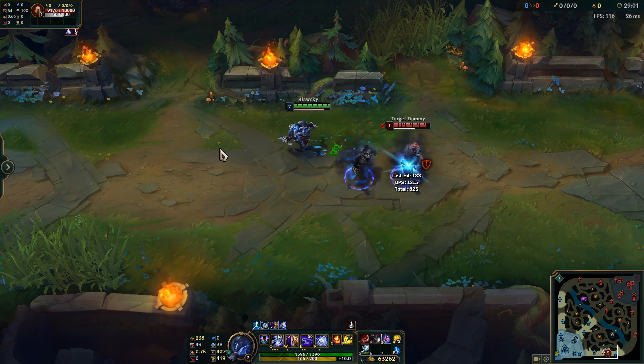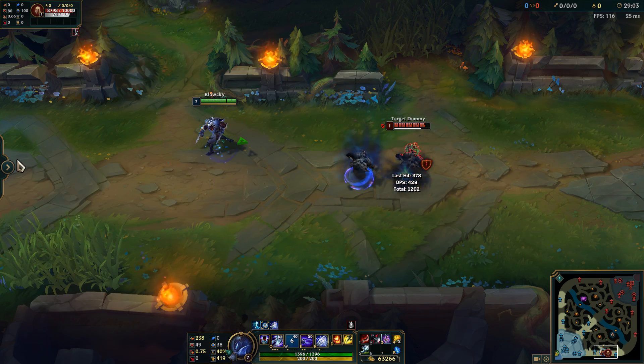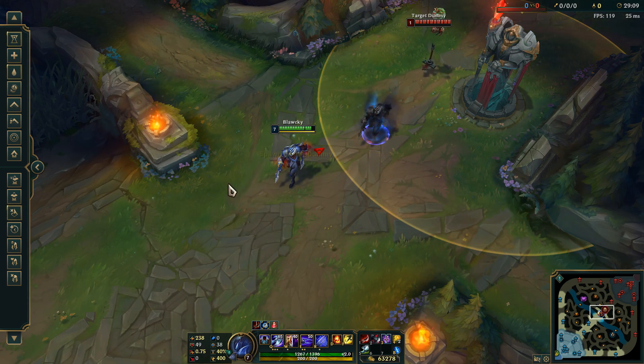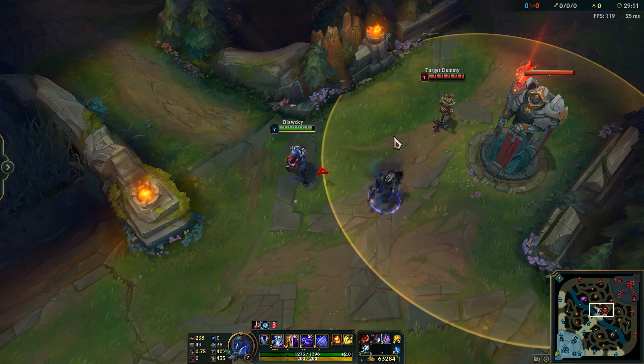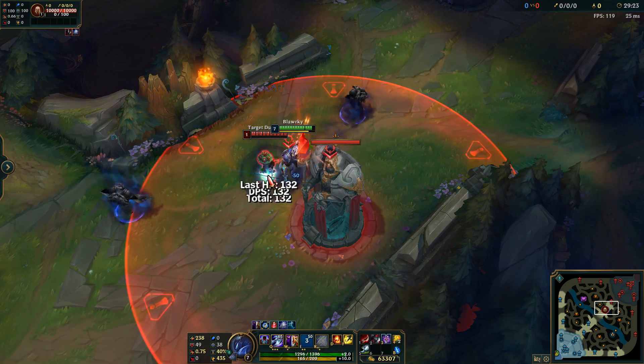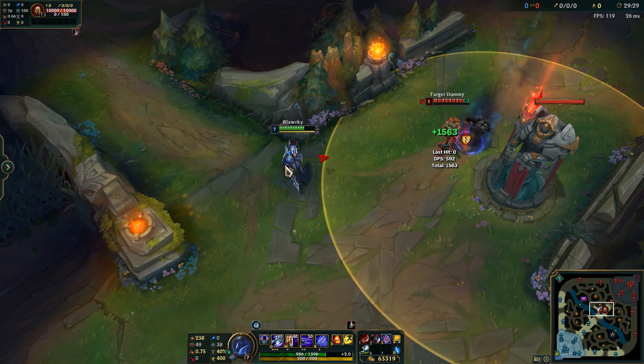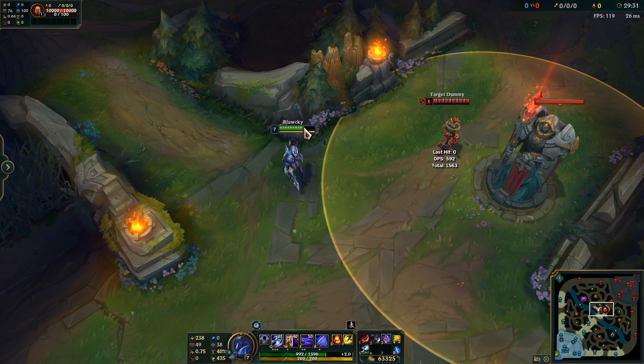You can do W, W, then R to catch up to an escaping enemy. Normally people also use this under the tower — if the enemy edges forward and you want to go for an all-in, you can press R onto them, place your W shadow, do your combo, then come back using your R as long as it's out of tower range for a safe return. Alternatively, you can W, W, and R near the tower, then when you want to escape, go back to your R shadow and flash over the wall or out of the tower zone.